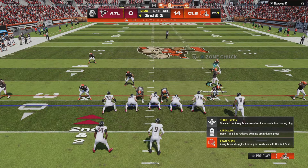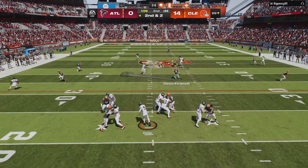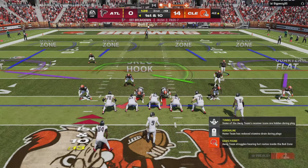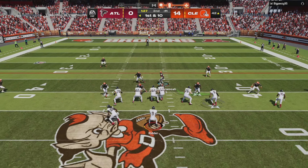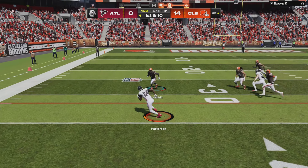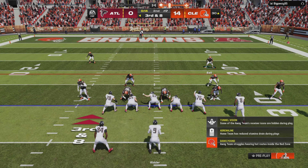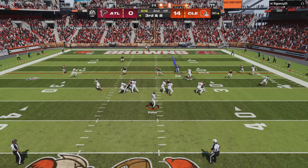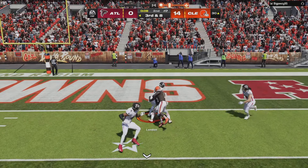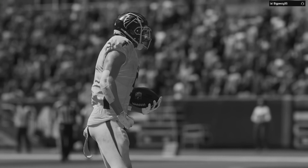Two minutes left in the first half, second and two. He might try and look for Kyle Pitts — I got the slant taken away. He's thrown downfield, first and 10. My opponent got away with that last throw. He's looking for Patterson out of the backfield, wide open, makes a man miss and picks up another Falcons first down. My opponent still hasn't used a single timeout — I think he might be drunk. Just under 15 seconds left, I knew exactly where he was going but I can't explain how poorly I played that, and Drake London is into the end zone for a touchdown.